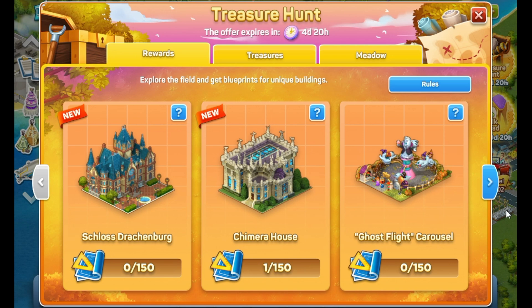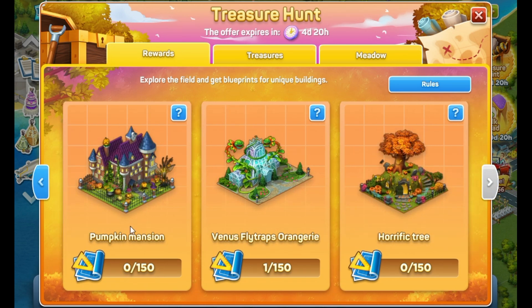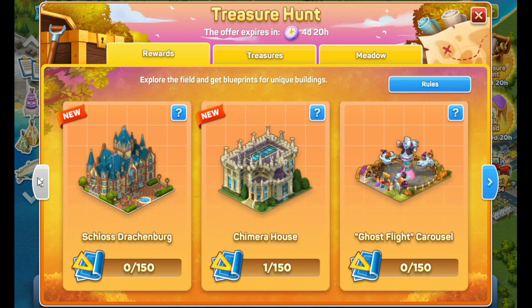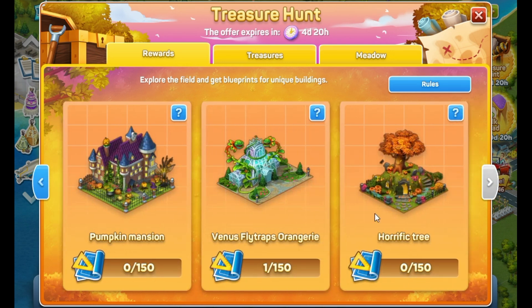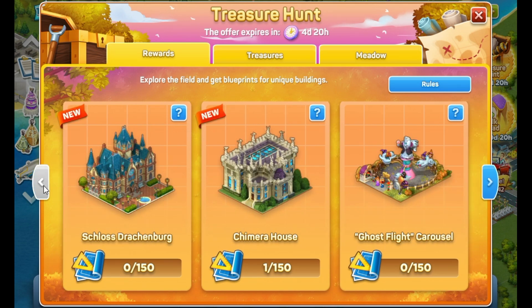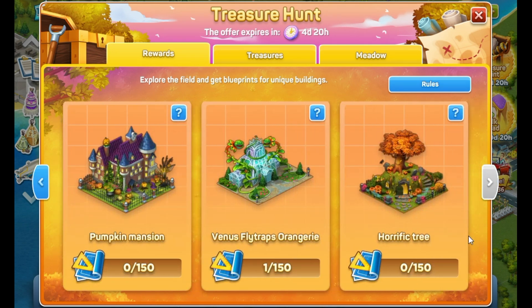We have three tabs at our disposal. The first one is the Rewards tab, and here you can see all the main rewards. These are not all the rewards — this is another event rich in rewards, I will show you in a second what I'm talking about. But here you can see the main rewards, and don't forget to use the blue arrows to see all the buildings available for you. The new ones are listed first, and I would like to make a few mentions.